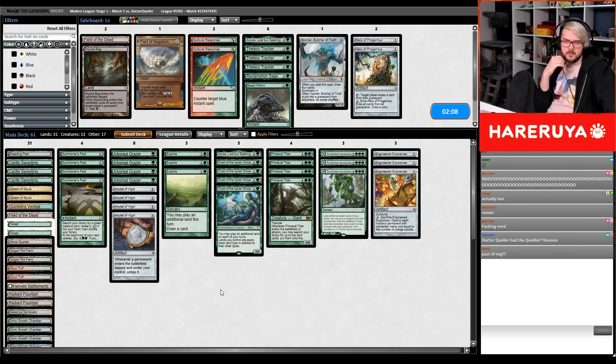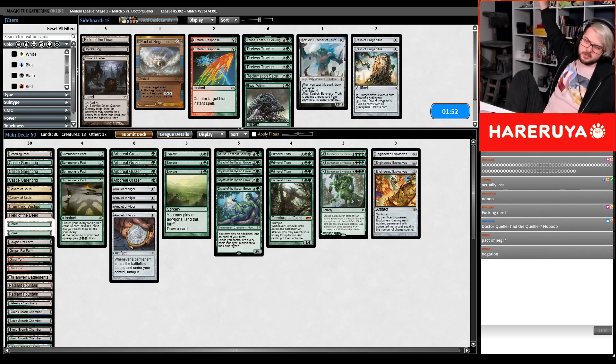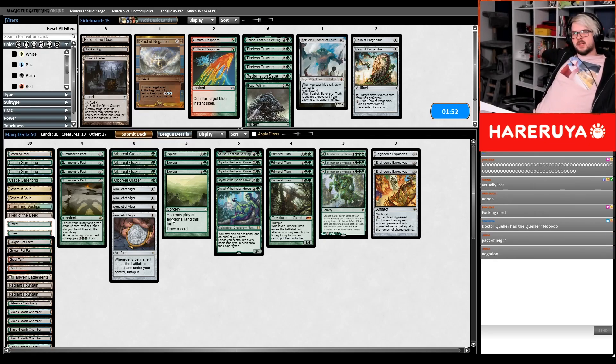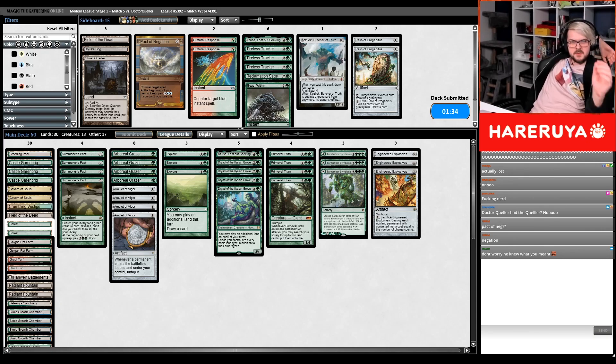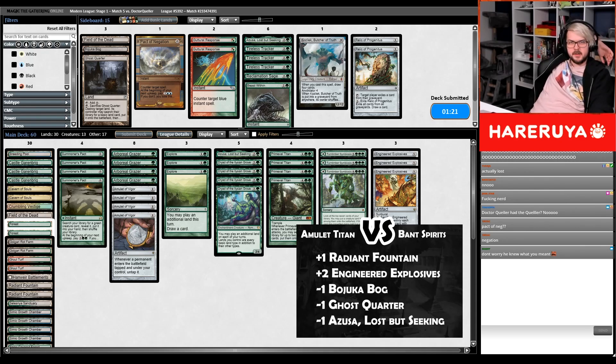Pact of Negation — question mark? I don't think I like Pact of Negation. I know you mean Negation, but I don't think I like the card in this matchup because it's an expensive counterspell and they're playing a tribal deck with a lot of cards of similar value. A singular counterspell that costs five mana doesn't seem like a particularly enticing option.